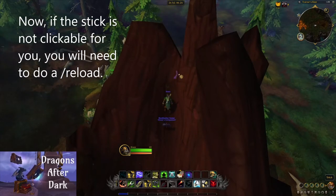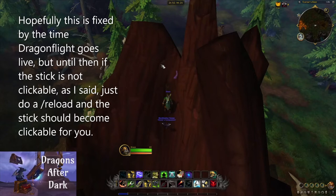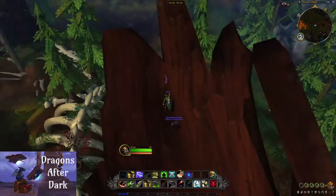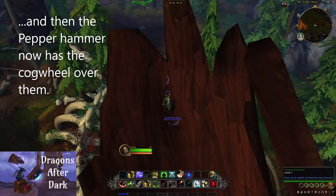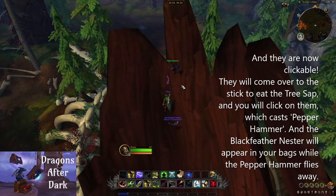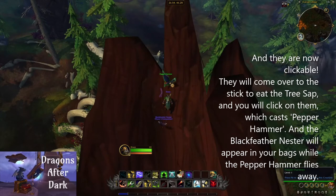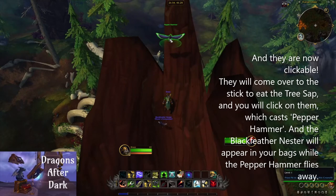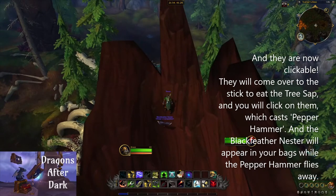Once the tree sap is looted, come up here and put it on the stick. Now if the stick is not clickable for you, you will need to do a slash reload. Hopefully this is fixed by the time Dragonflight goes live, but until it is, just slash reload and it will become clickable. You will click on the stick, the Pepper Hammer will get a cogwheel and become clickable, come over to eat the tree sap — you click on them, it casts Pepper Hammer, and the Black Feather Nester will appear in your bags as the Pepper Hammer flies away.